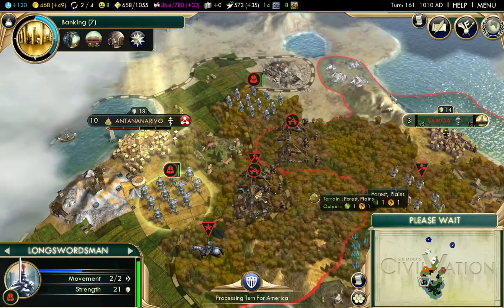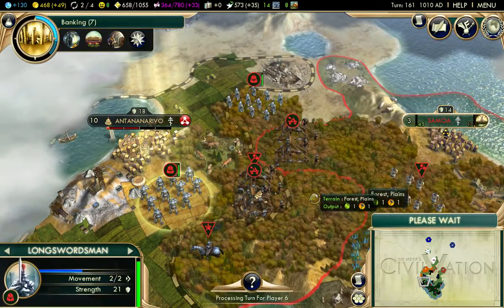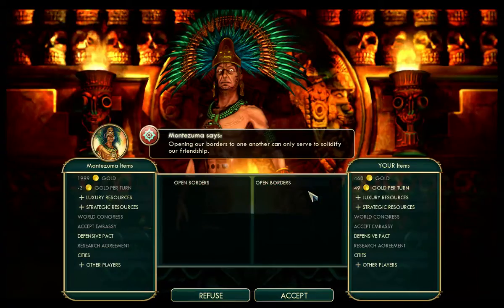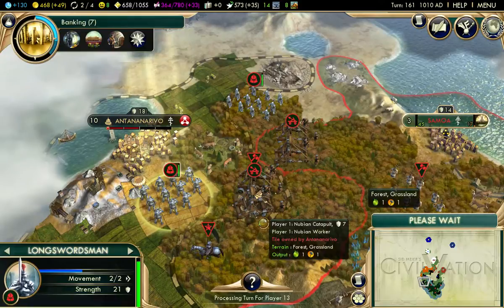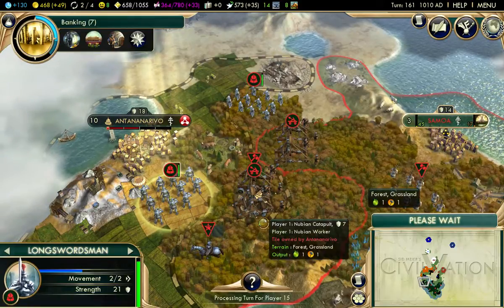Your move, Antananarivo. Probably should have extorted them for money first and then just declared war on them anyway — because I'm evil. Anyway, that's dragged the episode on long enough. Cliffhanger: will I beat Antananarivo? Will I ever learn to pronounce the city's name? Find out next time on Civilization.